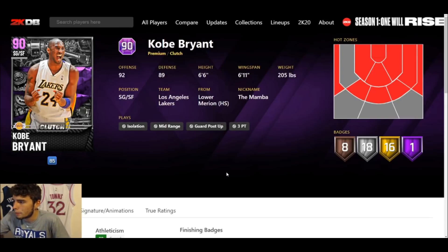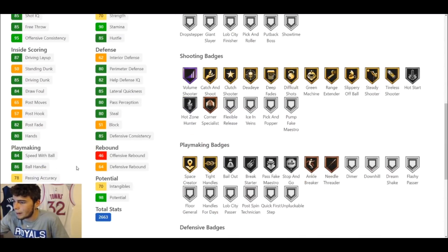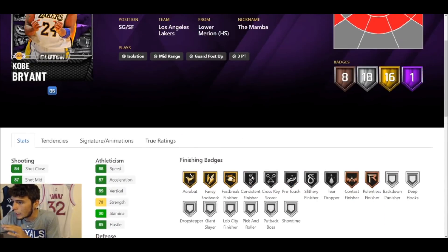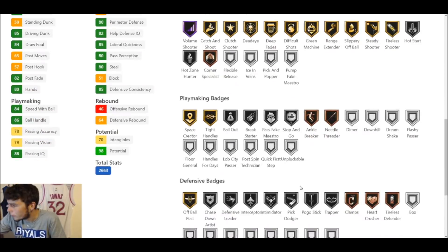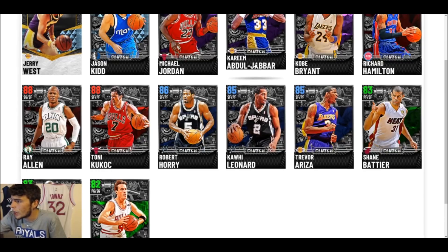Hopping into Amethyst Kobe Bean Bryant — six-foot-six. 13-16 gold badges, 18 silver, eight bronze. 83 three-ball, 85 driving dunk, 86 ball handle, 88 speed, 85 lateral quickness. He has Hall of Fame Volume Shooter, gold Range Extender, gold Green Machine — he does have Steady Shooter, which hurts, but he also has finishing badges, playmaking badges, and quite a few defensive badges. This Kobe Bryant card is very complete. I'm a huge fan — he is going to be very very good in NBA 2K21 MyTeam.